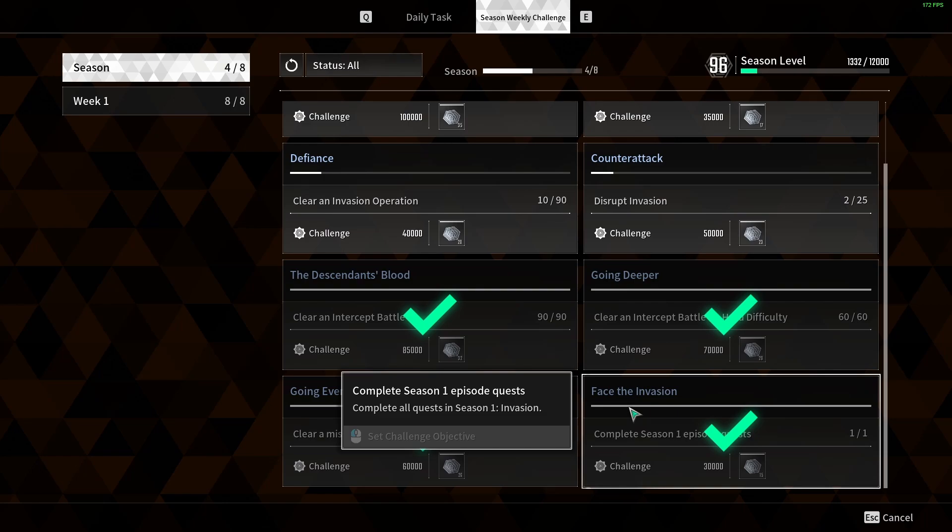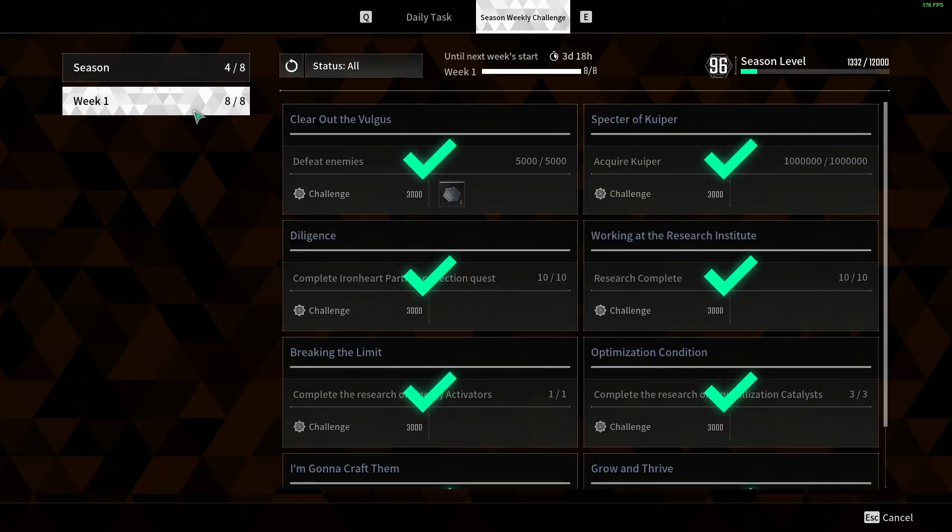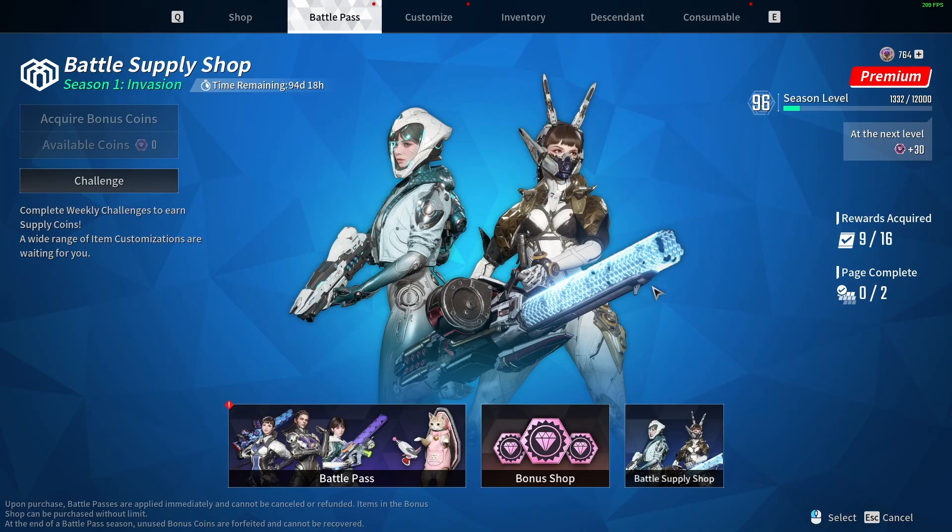Once you do all these, you should be pretty close to tier 96. Then you can simply do something like dailies or finish your weeklies, and you'll already be finished with the season.